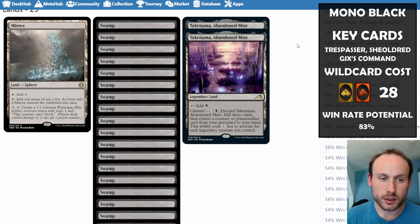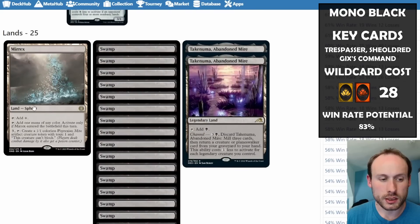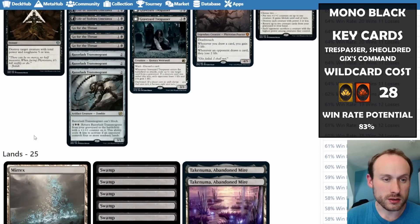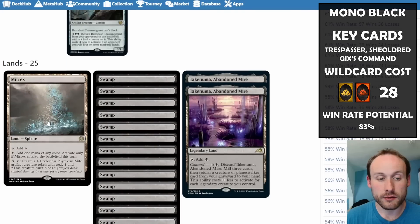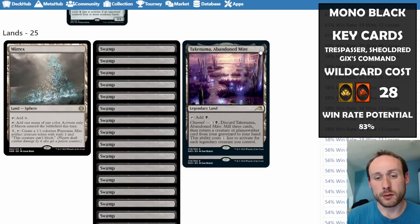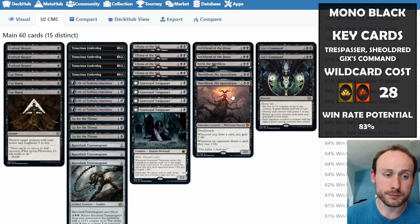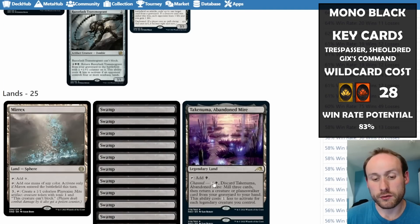There's a Mirrex in this version — I'm not sure it's necessary, though it can produce a 1/1 toxic Mite as extra board presence. We also have a couple of Takenumas — having one is no downside, and they can bring things back from the graveyard more cheaply when you have legendary creatures out. Even at three or four mana it's really good.